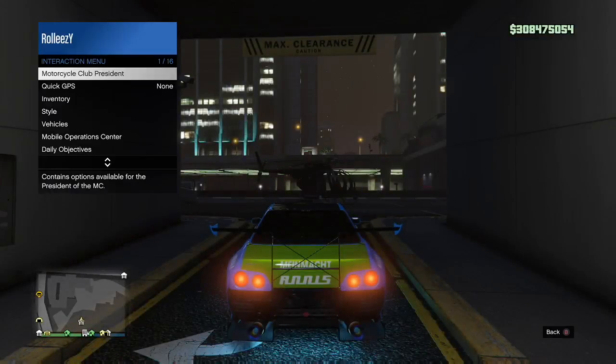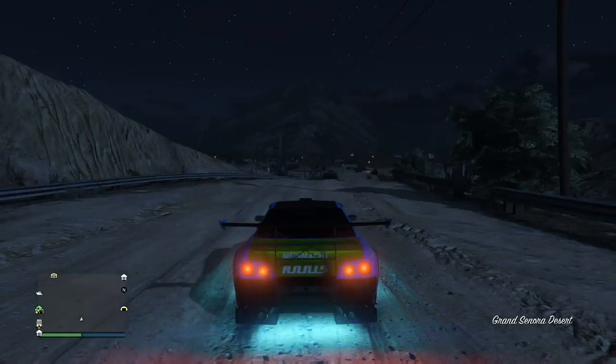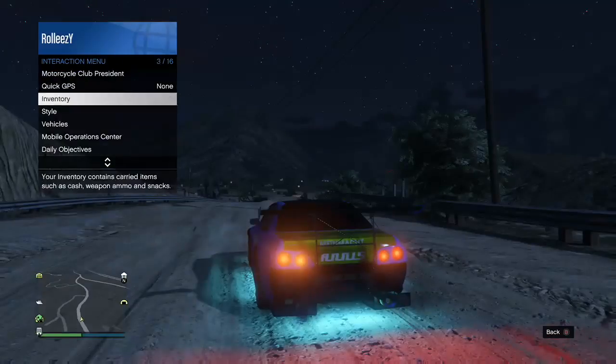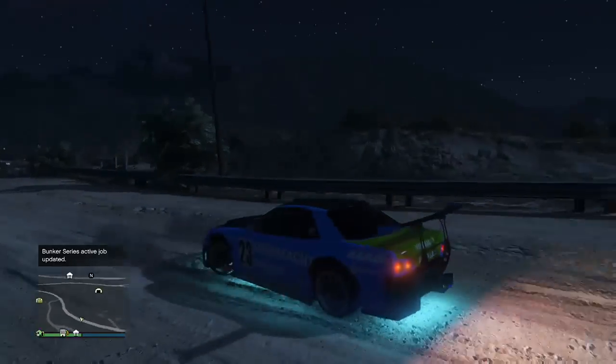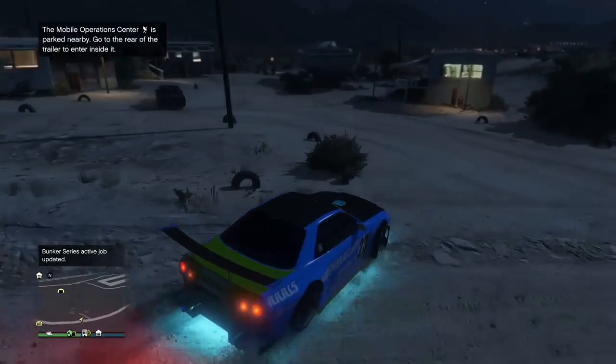Right when you get out of the garage, don't do anything else. Open up your interaction menu and go to Mobile Operations Center and request MOC. Once you request the MOC, it's going to spawn you at the docks if you didn't do what I showed in the beginning. But if you did, you're going to spawn right here in front of the bunker. Open up your interaction menu right away and you can see that the plate 49YDF839 transferred over from the RH8. Now request the MOC once again — it should spawn somewhere near you — and drive to it. The dupe glitch is basically done. We just have to save the car.